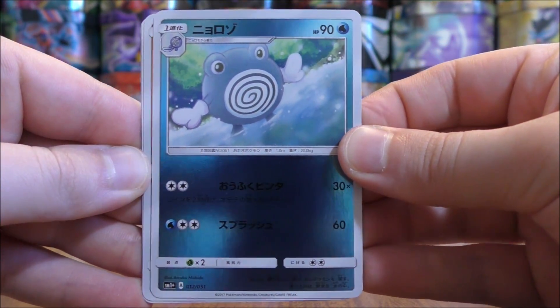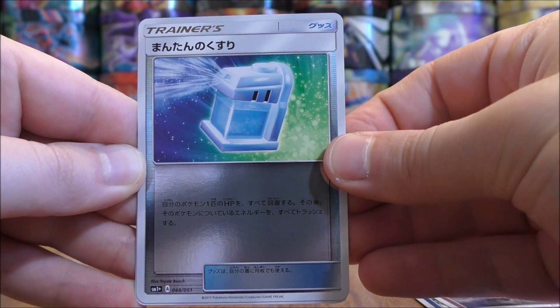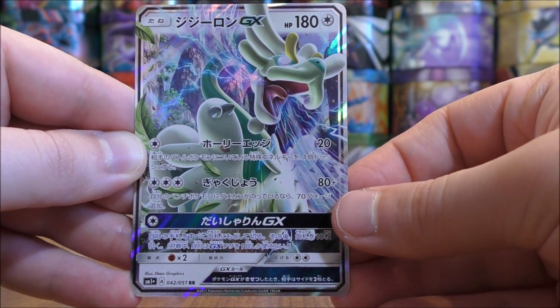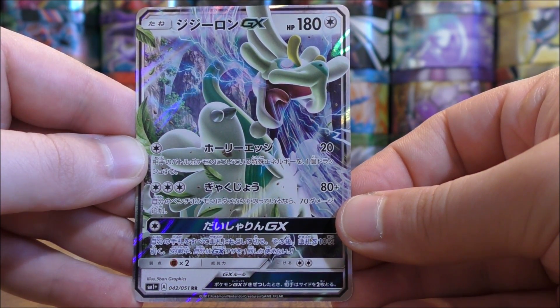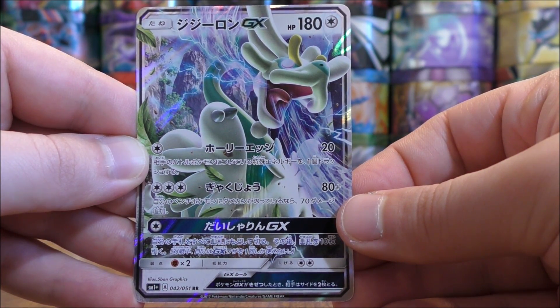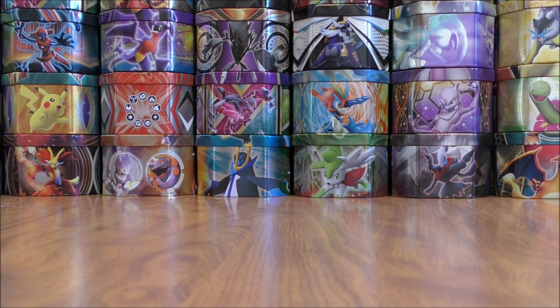Poliwhirl to start this pack. Mudbray, Max Potion, Fire-type Energy, and the final card would be a Drampa GX. If you're looking to discard a special energy from one of your opponent's Pokémon, or do major damage if one of your own Pokémon has damage on it, this is definitely a good GX card to use. I'd pair Drampa GX with a Rainbow Energy to do major damage with that second move.